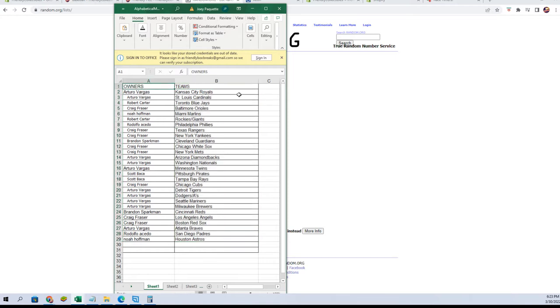Arturo V — you've got the Royals and the Cardinals. Robert C — Blue Jays. Craig F — Orioles. Noah H — Marlins. Robert C — Rockies/Giants combo spot. Rudy A — Phillies. Craig F — Rangers and Yankees. Brandon S — Guardians. Craig F — White Sox and Mets. Arturo V — Diamondbacks, Nationals, and Twins.